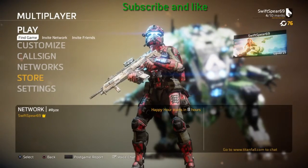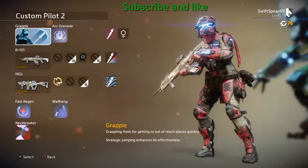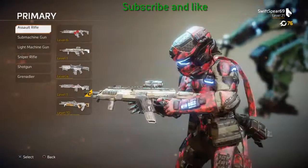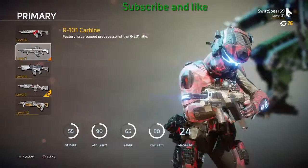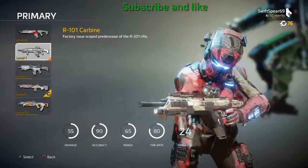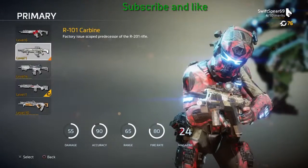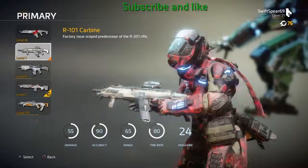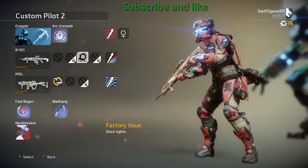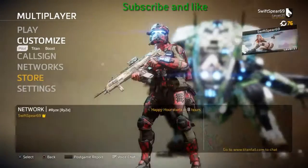Hey guys, what's up, TryhardSlayer here. Today I'm going to play Titanfall 2 with the new weapon that was just recently added in the last update, which is the R101 Carbine. It's basically the same as the R201 Carbine, just with a different scope and different shapes. This is the Titanfall 1 version. I haven't even used it yet.